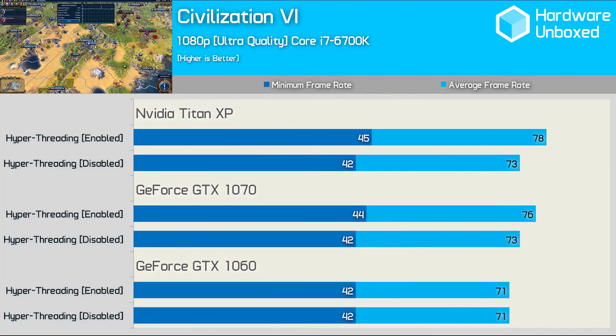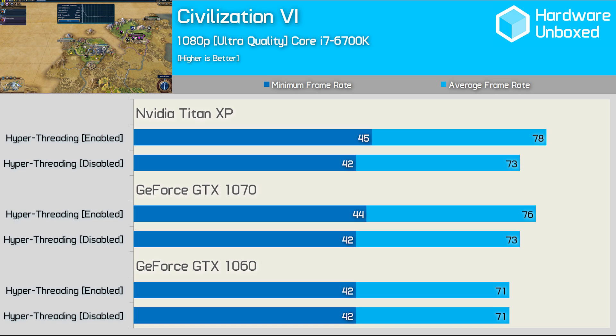Civilisation is another game that always comes up when testing CPU performance, though this latest version only pushed the 6700K to around 55–70% utilisation. As a result, hyperthreading offered a very small performance advantage when using the Titan XP and GTX 1070, while performance remained much the same with the GTX 1060.